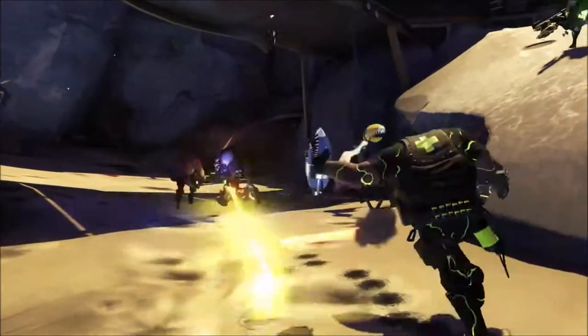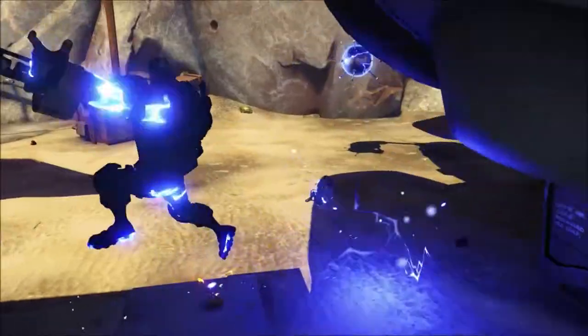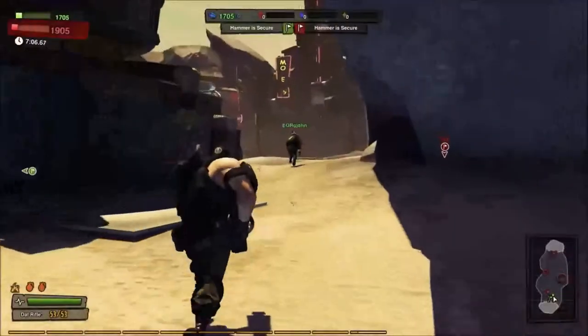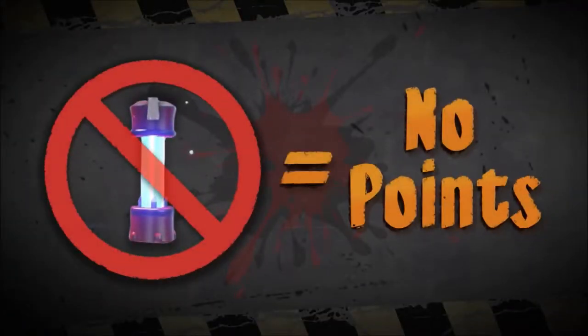Every kill counts, provided you grab the Plutonium vials. You score points by grabbing the vials dead enemies drop. You deny the enemy points by snatching the vials your dead allies leave behind. If you don't grab the vials, you don't get the points.